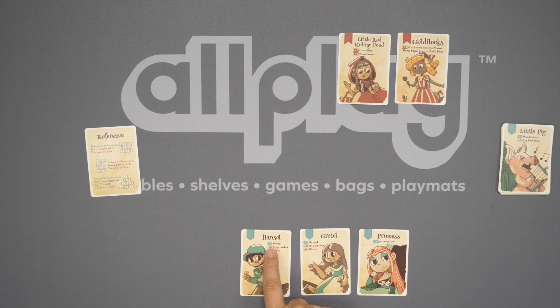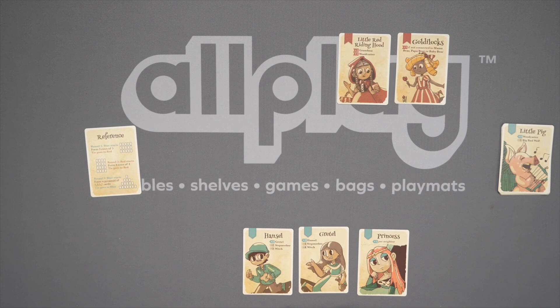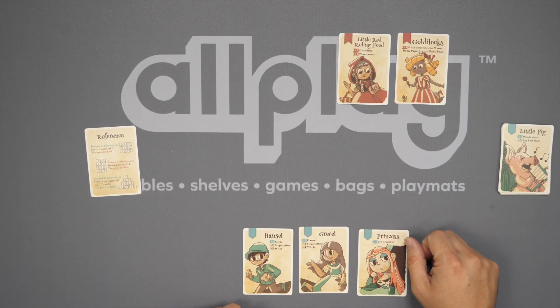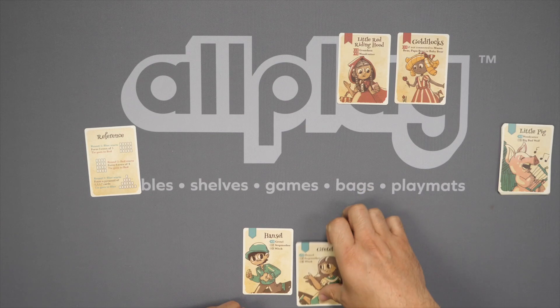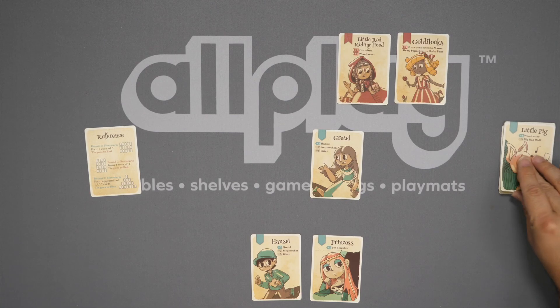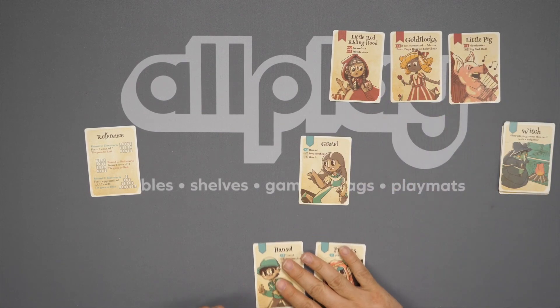So right now I've got Hansel. He gets plus three points if he's next to Gretel, minus two next to stepmother, minus five next to the witch. She gets points for being next to Hansel. For stepmother and witch, same thing — negative points. And then the princess gets plus one per neighbor. It doesn't care about the color unless it says so — that's true for everything unless they specify. So I'm going to go ahead and introduce this one into play, and then my opponent will draw a card, flip it if necessary, and play one to the pattern we are creating.